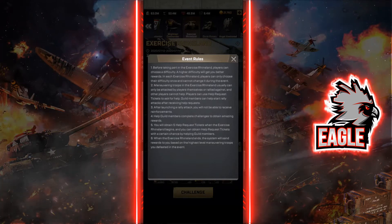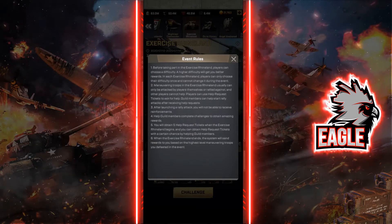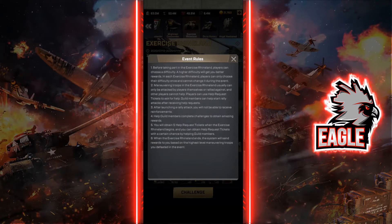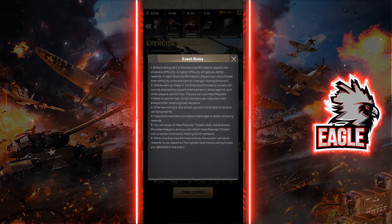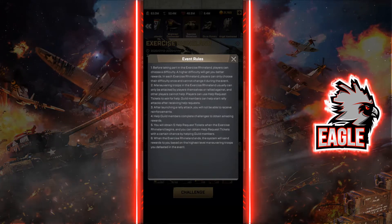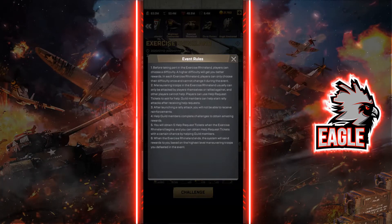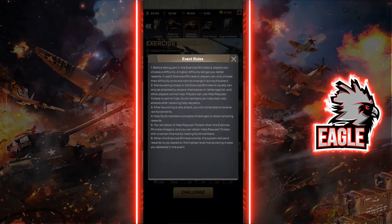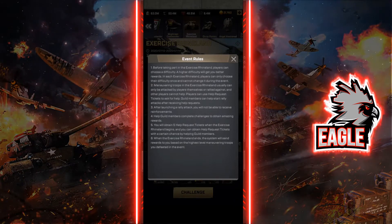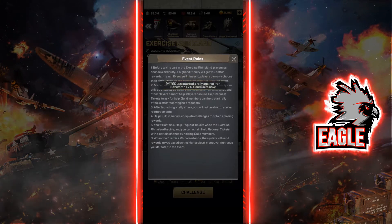There's a chance to get more than five help tickets by helping your guildmates. When you see a guildmate trying to rally one of these targets, if you join the rally there's a great chance you'll receive another help request ticket, increasing the total you can use during the event. However, these help tickets do not carry over to the next event — if this event spawns in two or three weeks you won't be able to use tickets accumulated from last time.